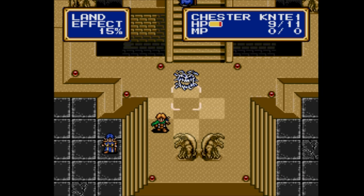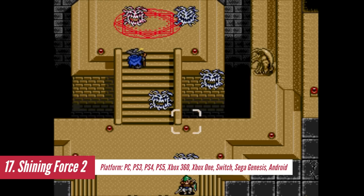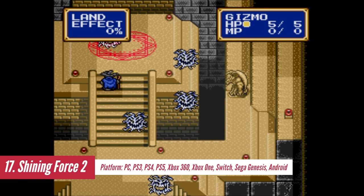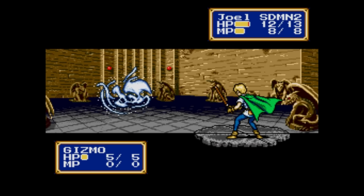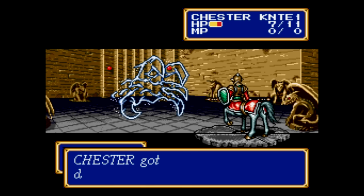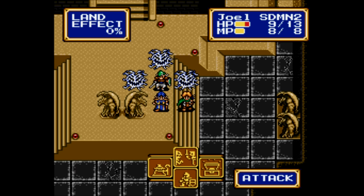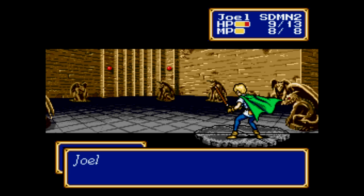Shining Force 2 is a classic masterpiece that has stood the test of time. Originally released on Sega Genesis, now it's also available on almost any mainstream platform. The game builds upon the foundation set by the original Shining Force and revives it to near perfection. The battles take place on a grid-based system, and careful strategy is crucial to success. The game offers various improvements over its predecessor, including enhanced graphics, better menu navigation, and deeper character progression.